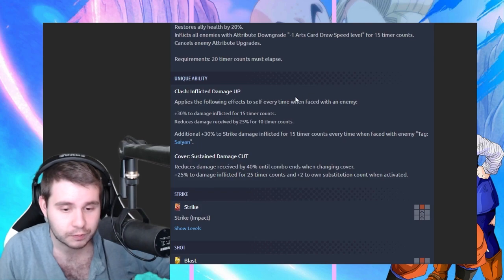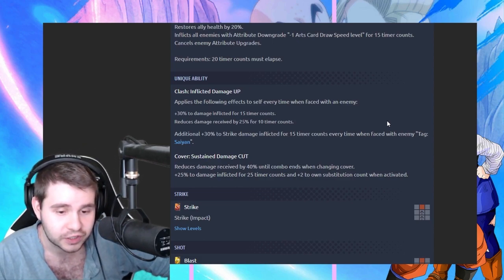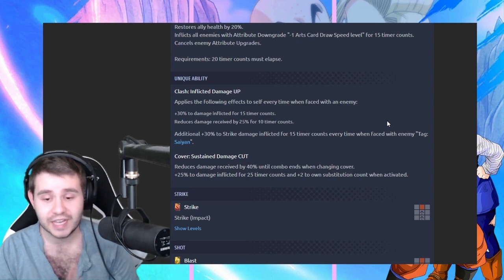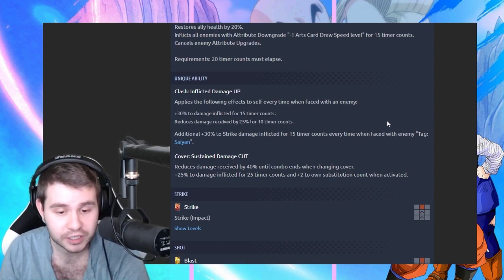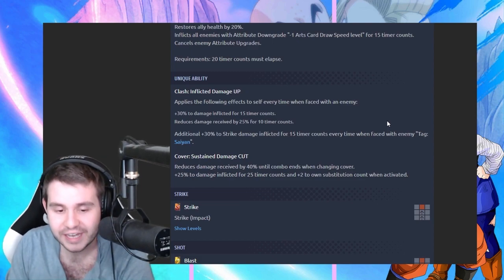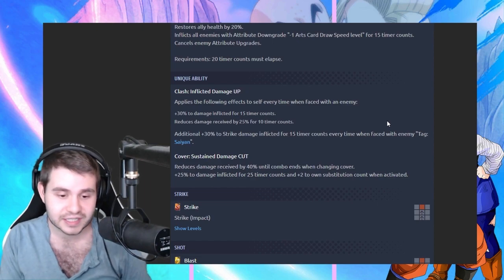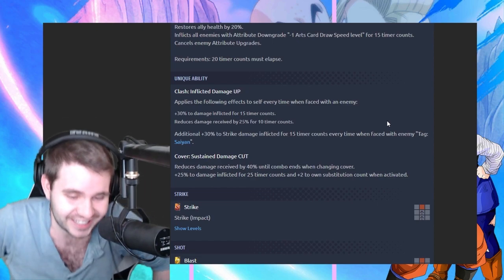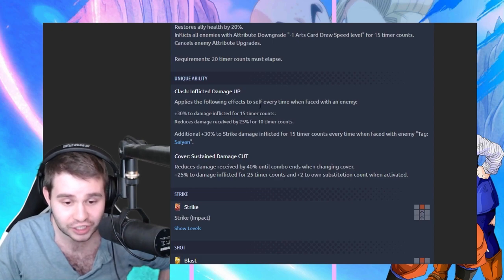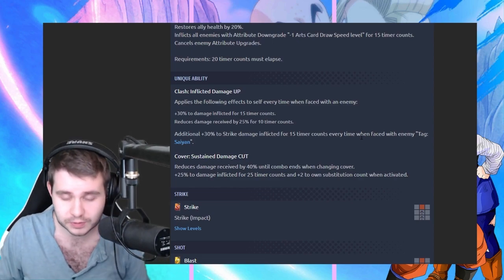We got Clash Inflicted Damage Up, applies the following effects itself every time when faced with an enemy — so each time they switch, or when you bring yourself in. 30% to damage inflicted for 15 timer counts, reduces damage received by 25% for 10 timer counts. And then an additional 30% to strike damage inflicted for 15 timer counts every time when faced with an enemy tagged Saiyan. They knew — there's a lot of Saiyans in the meta. And we got cover sustained damage cut, reduces damage by 40% until combo ends when changing cover. He's a very defensive unit. And then 25% to damage inflicted for 25 timer counts and plus 2 on substitution count when activated.